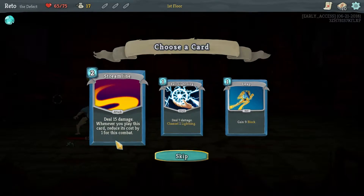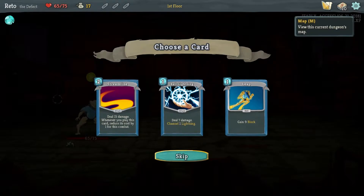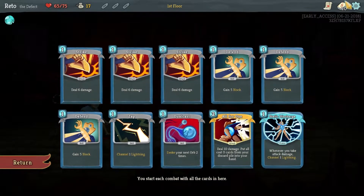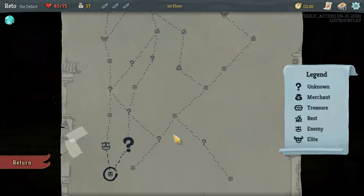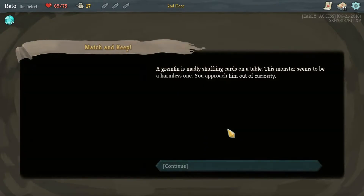Deal 15 damage - whenever you play this card reduce its cost by one. I've been neglecting Streamline. If we get it down to zero we can get it with All for One - hold on, hold on. That's my new goal.